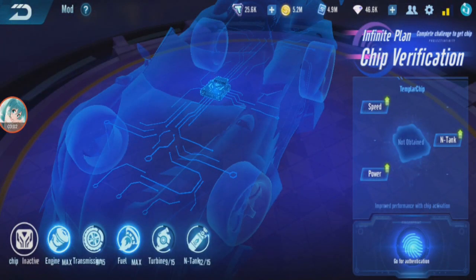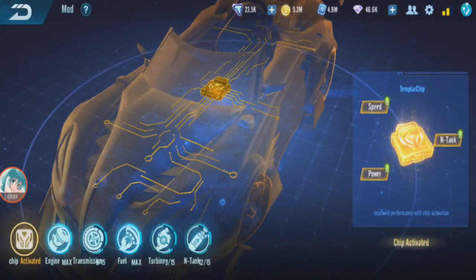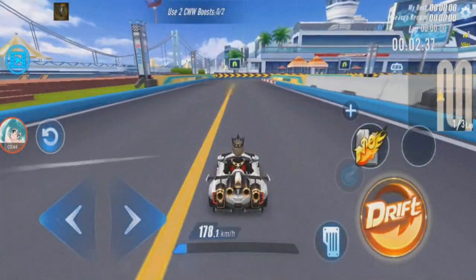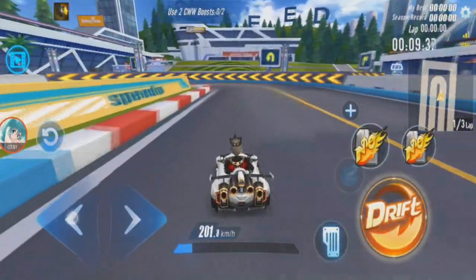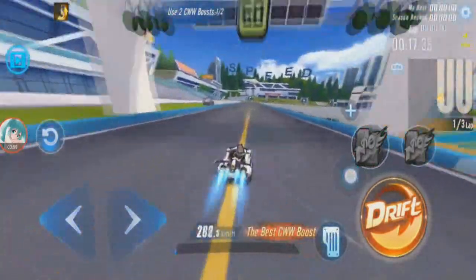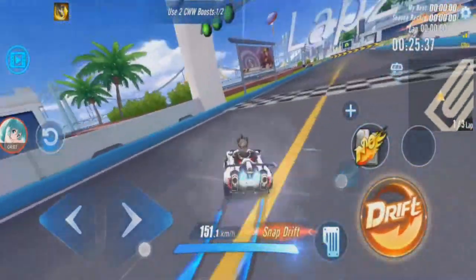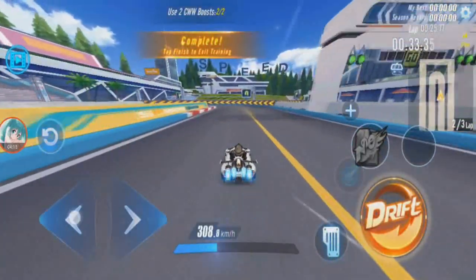But with Infinity Chip, let's see how strong it is. This one has no feature, so ability is still the same. Top Speed Plus 1, Charge Stand Plus 1, Mini Boost Power Plus 2, Basic Power Plus 2, Quick Boost Time Plus 2, Nitro Power Plus 8. Not as much as the other cars. Now with Infinity Chip, normal speed is 200.3. Double Boost 241.2 — it went up just a bit. CWW 304.8. WCW 288.4. WCWW 308.8.